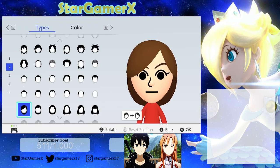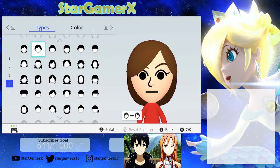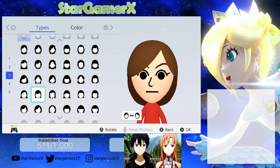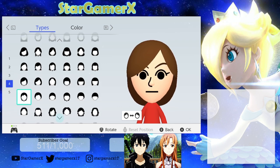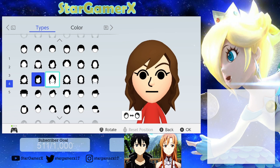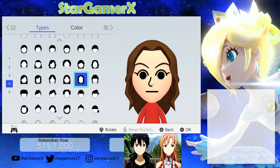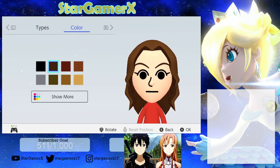So first off with Asuna, what you're going to want to do is go into hairstyles. Let me find the right one — it's here somewhere. Okay, there we go, this one. And you're going to want to select the hair color to this.